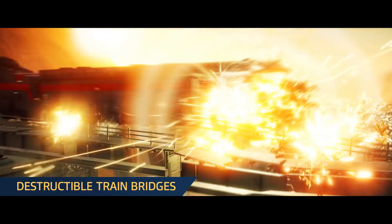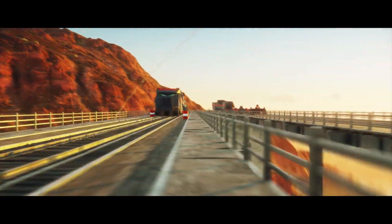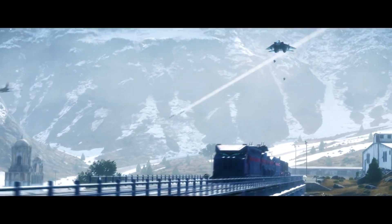And that's not all for destruction. Railway bridges are now destructible, allowing Rico to derail the Black Hand's hold on Solis.